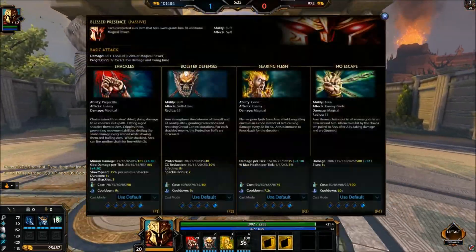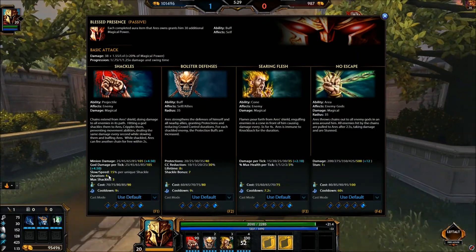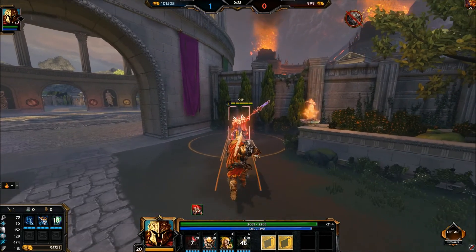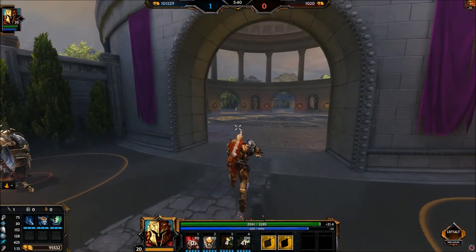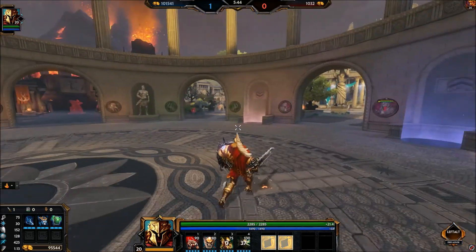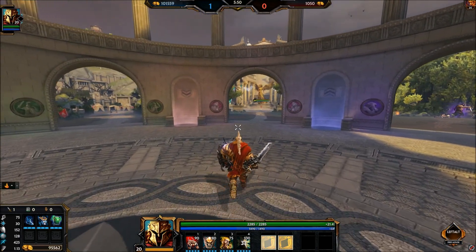Ares is pretty good, especially with the low cooldown — you get nine seconds on Shackles and they last for four seconds, so there's only about two seconds of downtime. That's pretty decent. Ares is very strong; I want to get better at him. Thanks for watching, and until next time, have yourself an amazing life.